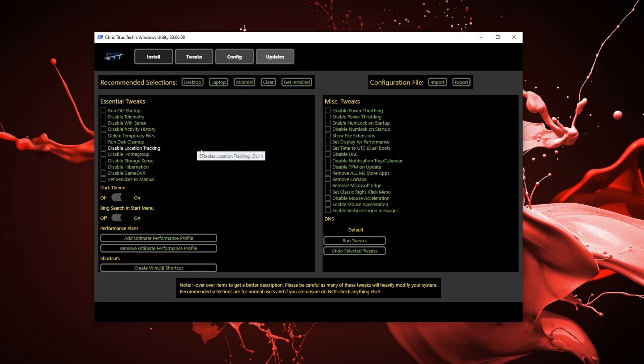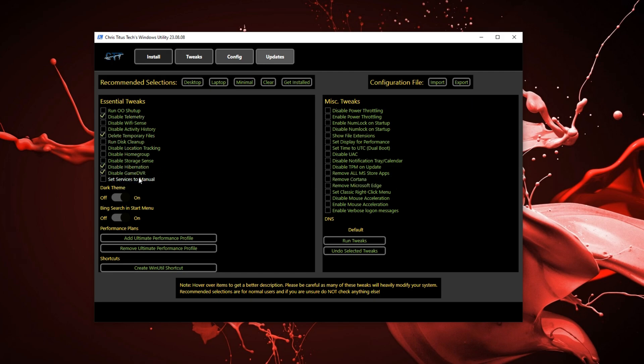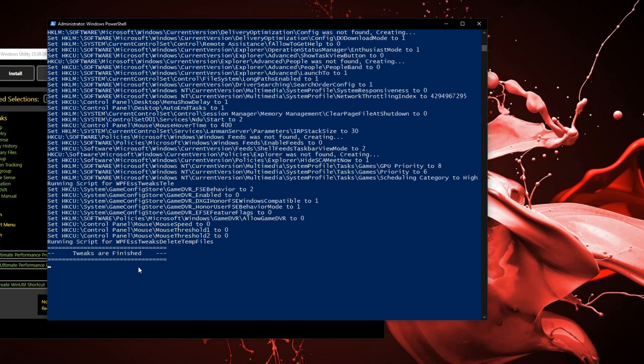What I'm going to be using is basically just telemetry, deleting the temporary files, disabling hibernation, and disabling game DVR. For the performance plan, I want to add the ultimate performance plan. Next thing is disabling the power throttling, disabling mouse acceleration, and now just press on run tweaks. You can see in your PowerShell it shows all the tweaks that were ran, and it'll tell you that it finished up.